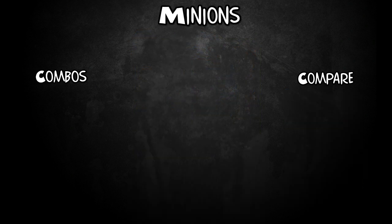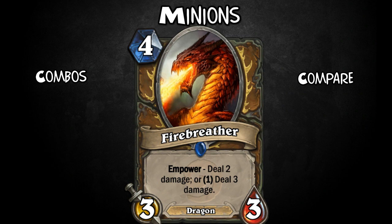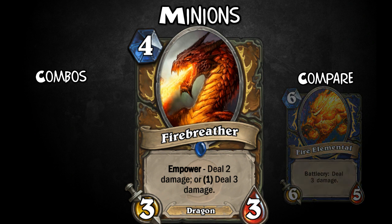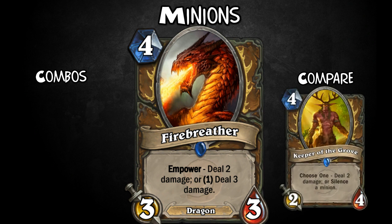Next we have Fire Breather. For 4 mana, it's 3-3 with Empower: deal 2 damage, or pay 1 extra mana and deal 3 damage instead. So like a mini Fire Elemental — pretty bad stats, but a lot of utility for swinging the board back your way. Brilliant in ramp decks where you build up mana in the first few turns, then play this to regain control or stop a rush deck from overwhelming you.